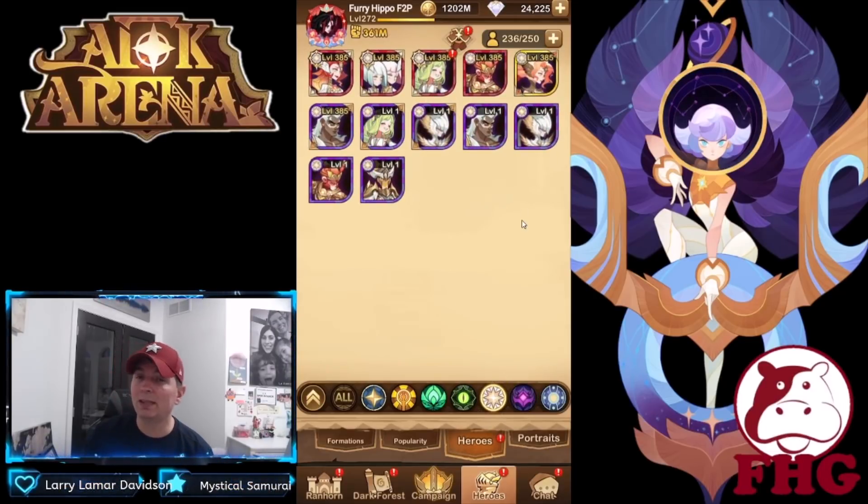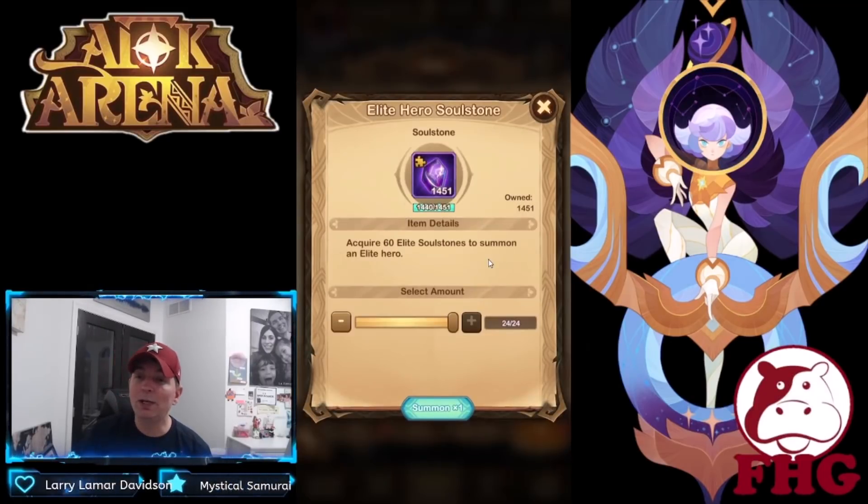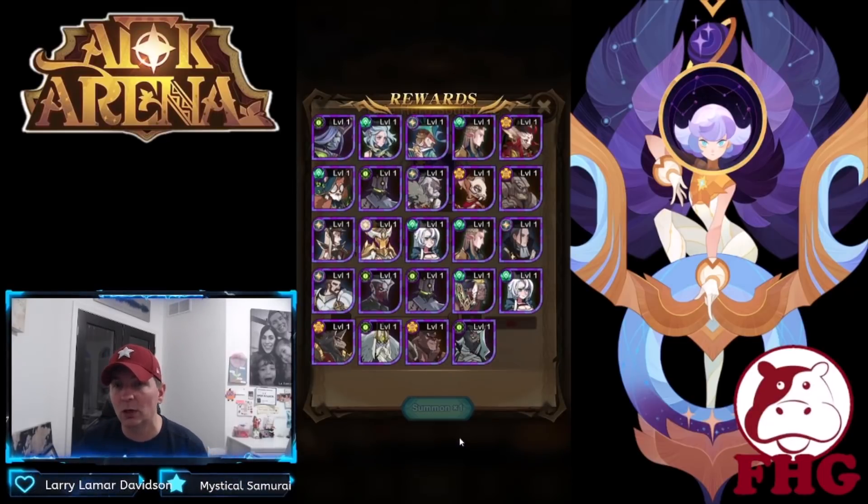We did unlock Aziz last time but we're still building Awakened Taylene. At this point I feel she's going to be a bigger factor. We also have some regular summons and stones to continue progression. We have 24 elite stones saved up, getting most of these from Misty Valley — make sure you're focusing on that. Misty Valley just launched today on the test server; it'll be up on main servers in a couple days.